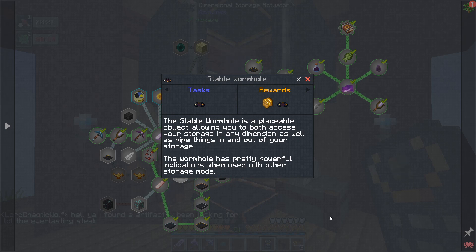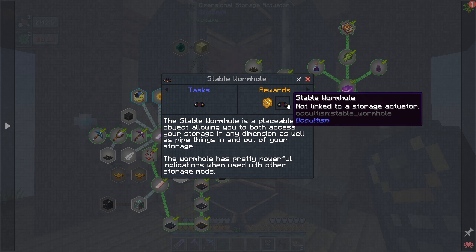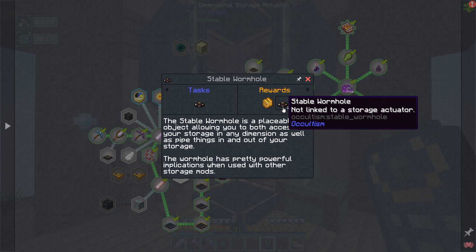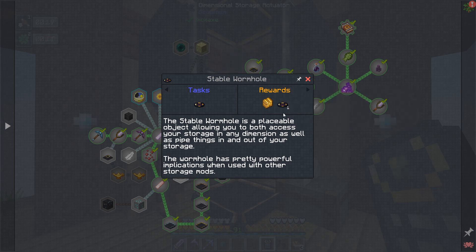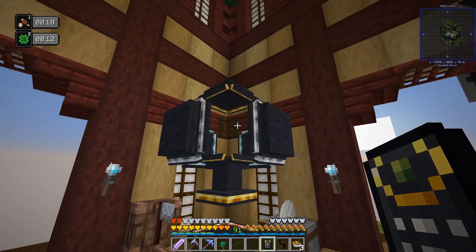I want to make the stable wormhole — this allows you to pipe stuff in and out. You make one and you get a second one. I'm wondering how well this will work with fine storage or storage drawers. I think it might work with storage drawers, and it would certainly work with refined storage. But I really don't need refined storage for a while because this looks and works really well.